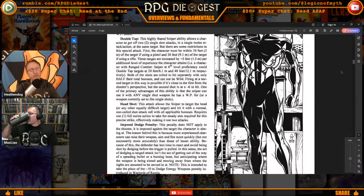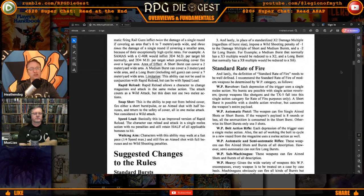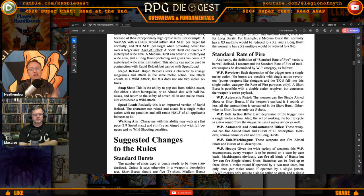Speed Load is basically an improvised version of Rapid Reload — it allows a character to change magazines and still attack in the same melee, essentially a fast or free action. Walking Aim is an ability the Infantry and Special Forces forms get: characters with this ability may walk at a fast pace — one quarter max speed — and still fire aimed shots with full bonuses and no wild shooting penalties. You are trained enough at this point to half-jog and still have effective fire combat.